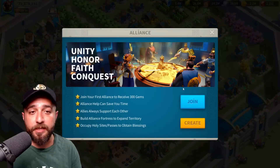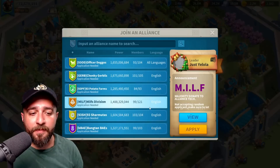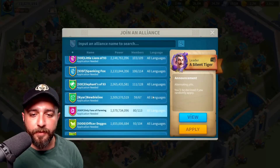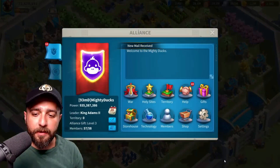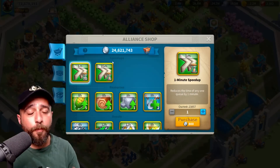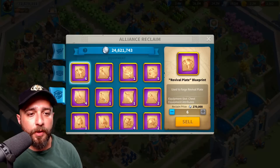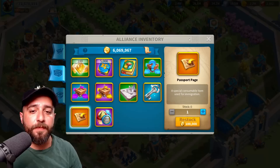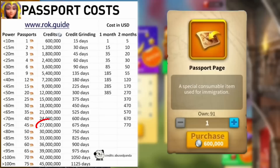I do have a lot of coins, but since I'm not in an alliance right now, let's see if there are any alliances that don't require an application. This one — if I click join — boom, I now have 24.5 million alliance coins. With those coins you can purchase passport pages from the shop.